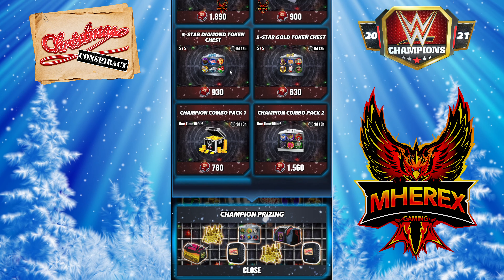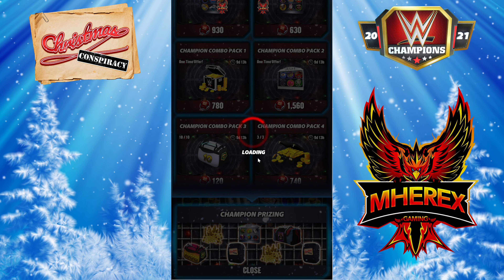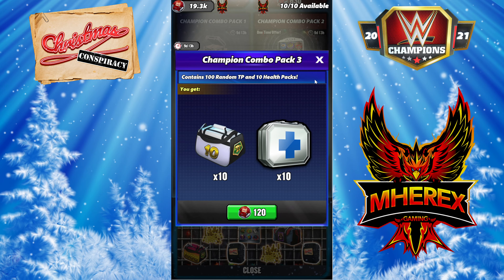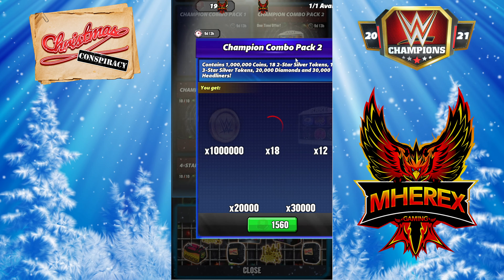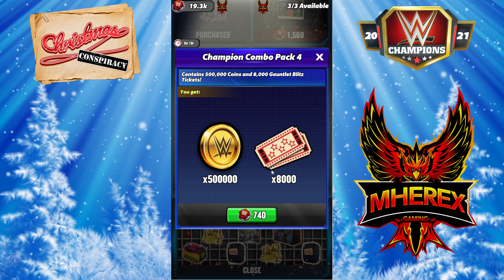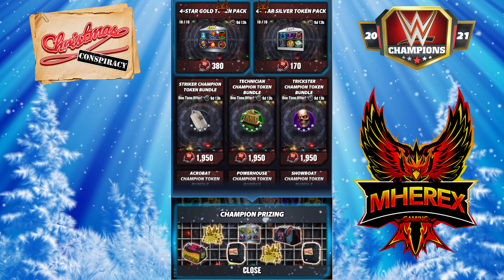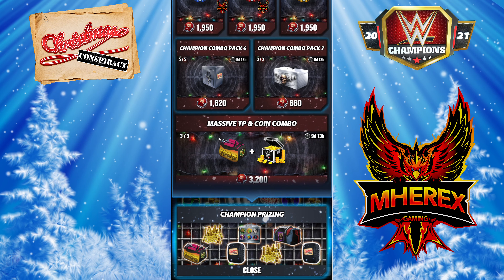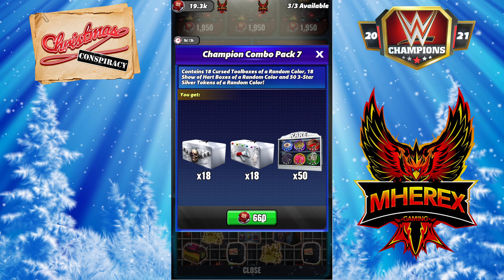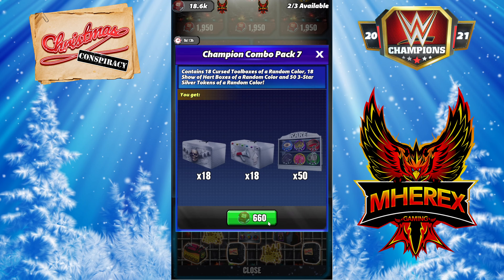We will be grabbing the large TP. Champion combo pack 1 — we're going to get this one, 3,000,000 coin. Champion combo pack 3, I believe we'll be getting as well. Pack 2, not so much. This is the one I put off last month. I am going to grab these prop packs — they come in super useful for me, I use them often for tours. So I'm just going to go ahead and grab all three of those.